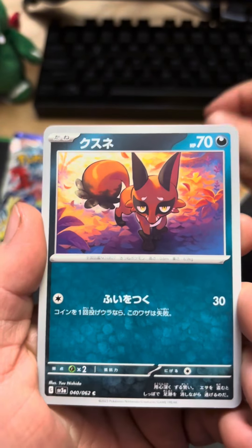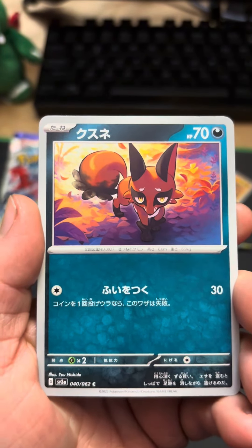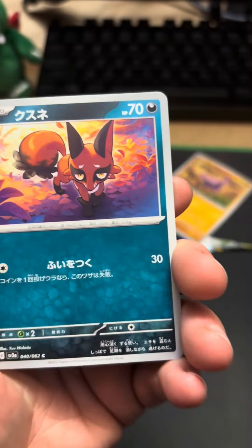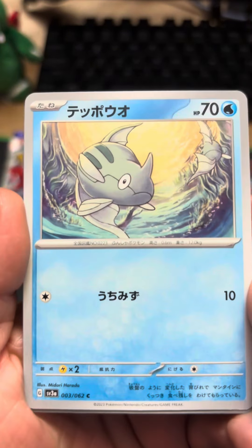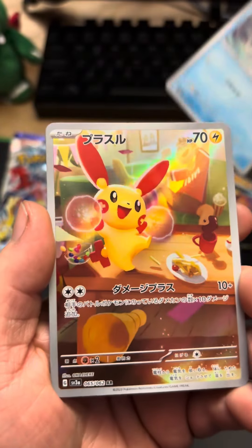We got some Gligar. I forgot his name, but it's something about like robbing or stealing or something — sneaky. I don't remember. Remoraid?